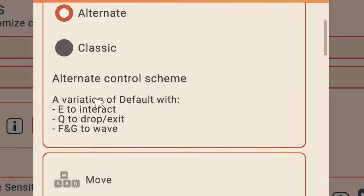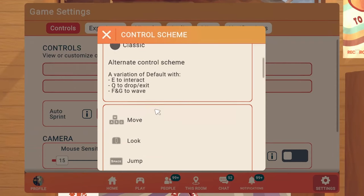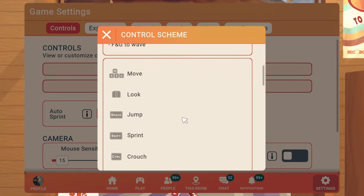The alternate scheme is basically just a variation of default, with E to interact, Q to drop/exit, and F and G to wave. I'm using PC and mouse, so these are all PC and mouse keybinds.